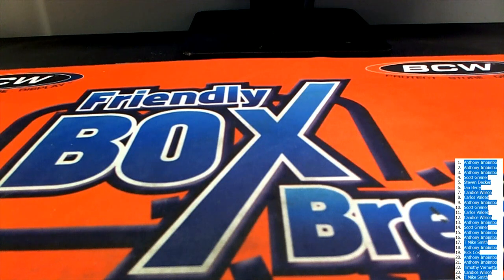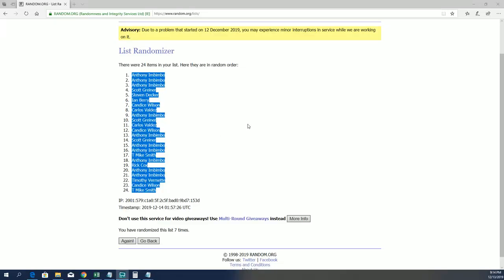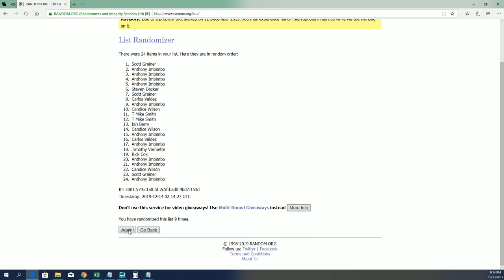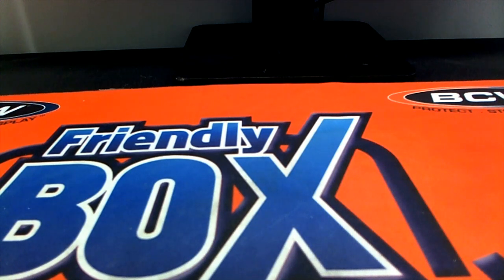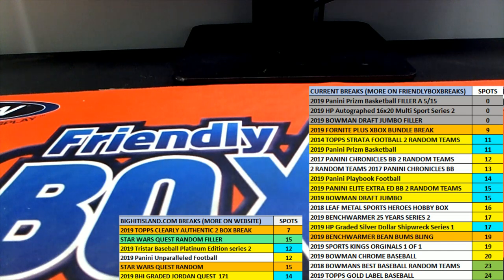We got a random here for the Xbox. Good luck if you're in this one — we're going seven more times. Number one will get you the Xbox Fortnite bundle. One, two, three, razzle dazzle it, four, here comes five, six, and here comes seven — boom! My goodness, Anthony I, you have done it, sir! Anthony I is the victor. We're gonna mail you this bad boy right here — one terabyte Xbox One with Fortnite game. Congratulations sir, enjoy that! That was the Fortnite Xbox break, number 101. Thanks for joining.